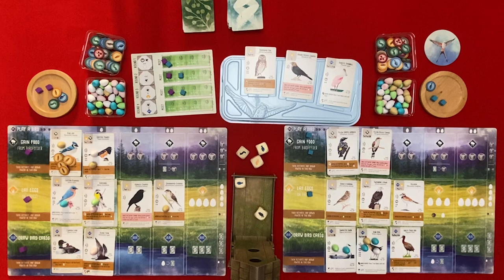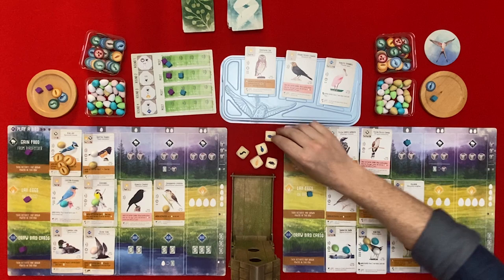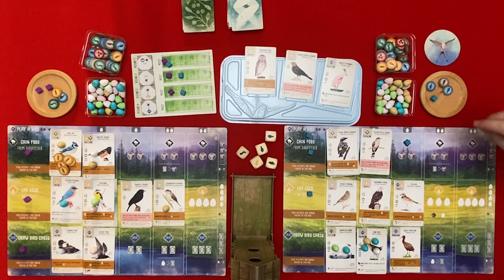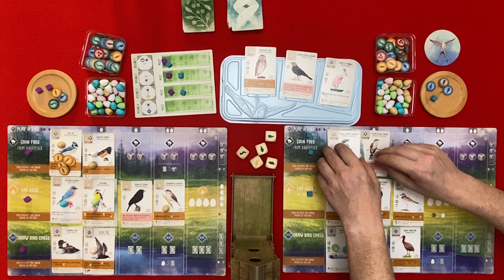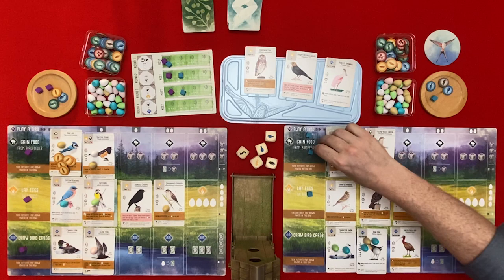Two turns left. I'm going to gain some food. There is a rodent and a fish in the bird feeder which is exactly what I want. Then I can tuck a card from my hand behind the Yellow Rumped Warbler and if I do draw a card - I tuck this fellow in here and draw one, which is probably useless at this stage of the game.